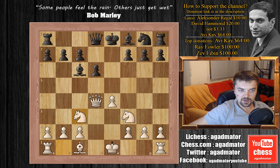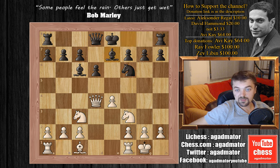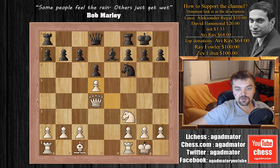White plays Nc3, Nf6, Adams castles, Bb7 and now Nd5. Here black plays bishop captures on d5, we have e captures on d5 and Torre also castles.